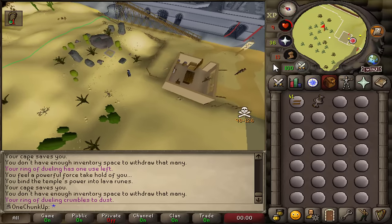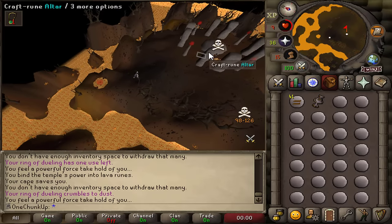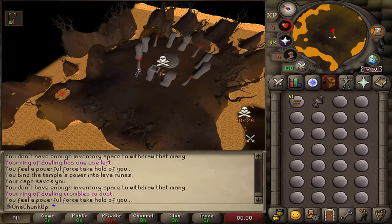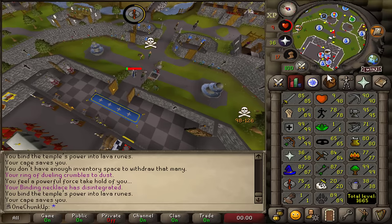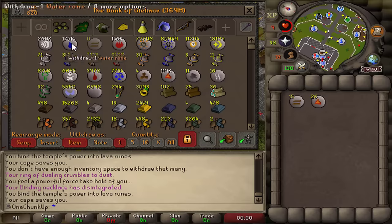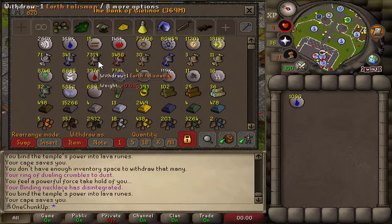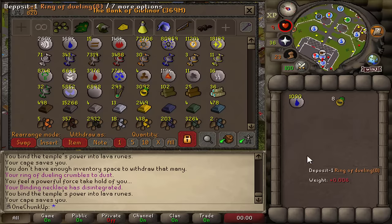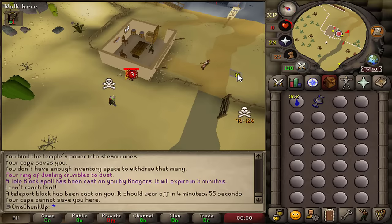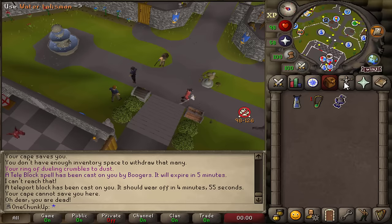I'm running out of supplies — I'm out of earth runes and I can't just buy them, I have to get those from imp links, which kind of sucks. I'm gonna use my water talismans, that should be more than enough — almost at the level and I have a lot of water runes, so I can do the last essence by making steam runes. I've been in a PVP world for like a week and this is the only time I got PK'd.